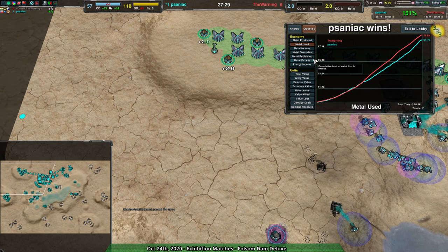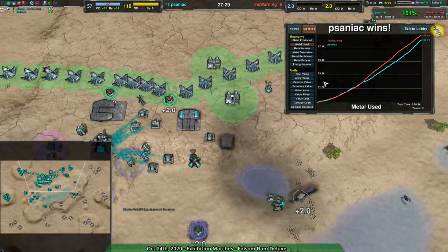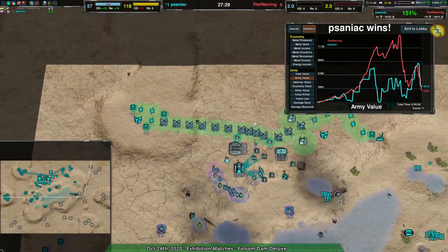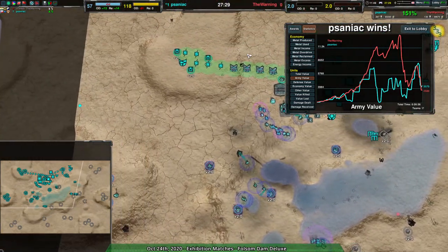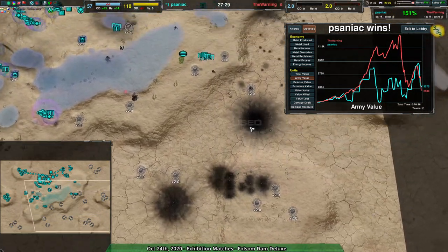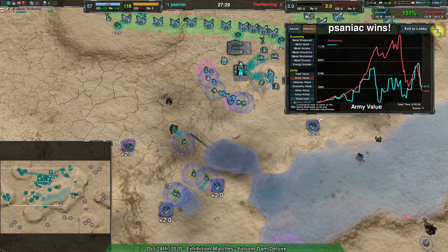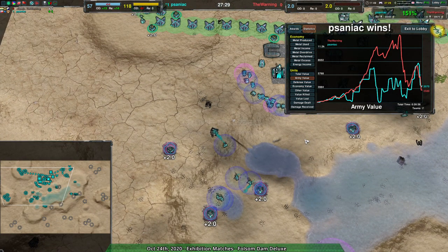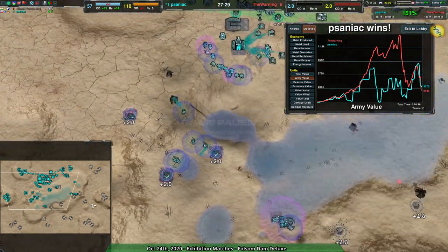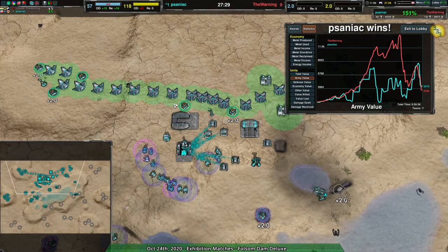I think it was The Warning that requested this replay, and the one advice I'd give is: don't throw the game away when you're in a good position. If they had just raided the edges with the ducks — split into multiple forces, sent a small force here and there — they would have taken it. The Warning was very disciplined in getting a solid-sized army without attacking with ragtag groups. The problem was they were attacking into the only area Saniac could actually defend, because Saniac was going for heavy slow units. If they attacked the edges, Saniac wouldn't have had a chance, and The Warning could have crept in with a tighter and tighter contain until Saniac's entire base was wiped out.